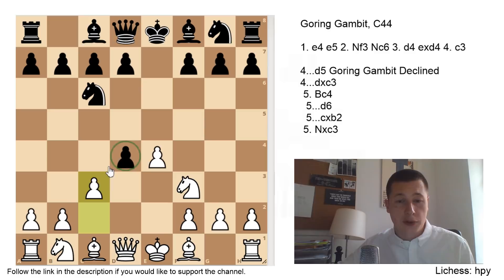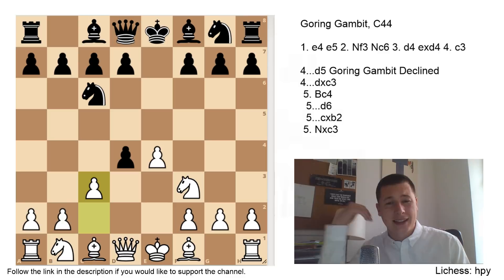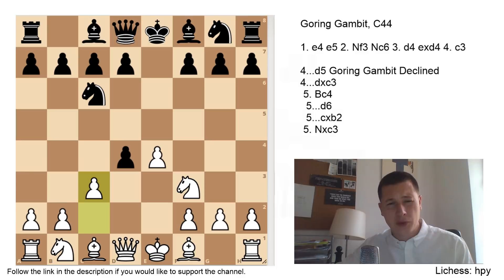We are going to look at two moves: dxc3, which is the accepted Gehring Gambit, and the declined with d5. In my opinion, having looked at a lot of games in the Gehring Gambit, I think that declining the gambit is slightly better for Black. In both variations the engine prefers Black, but in the declined it thinks White is almost equal. Still, if you accept the gambit, White is going to have a tremendous amount of piece activity and a huge initiative, which is going to be hard to parry.